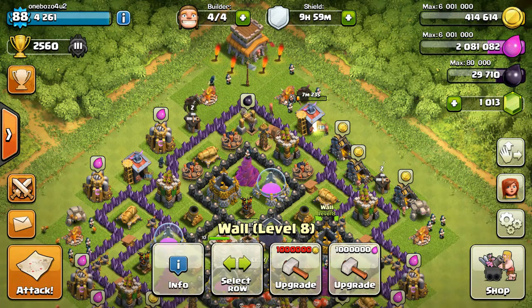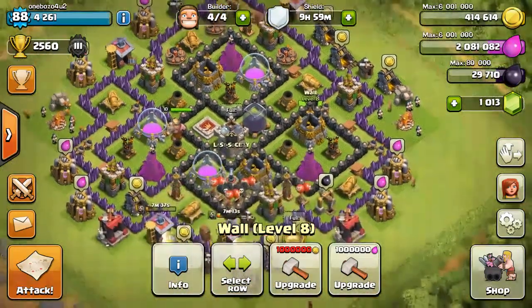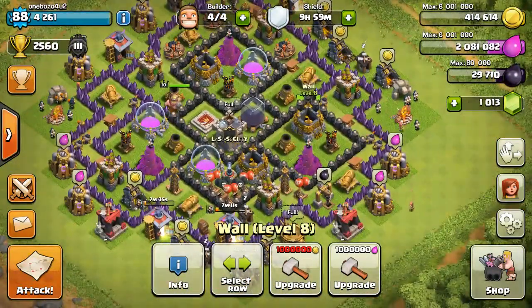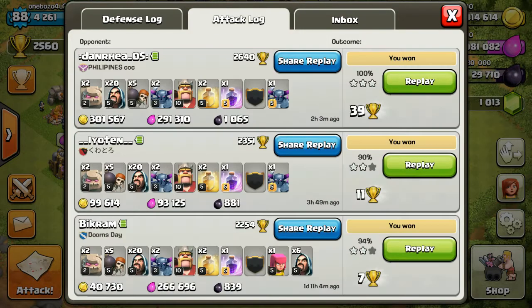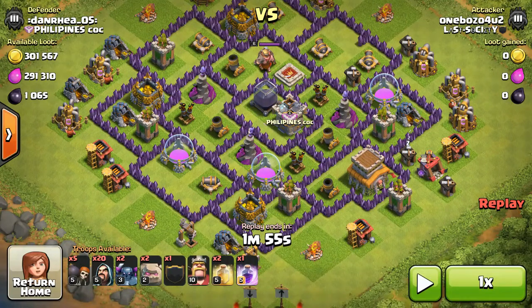I'm going to show you the replay and break it down for you. It also works really well in wars if you're facing other Town Hall 8s, and even a 9 if you want a two-star. So let's go to the replays. First of all, you see I've got two PEKKAs, two golems, 20 wizards, five wall breakers, a maxed PEKKA in my clan castle, level 10 Barb King, two heal spells, and one rage spell.